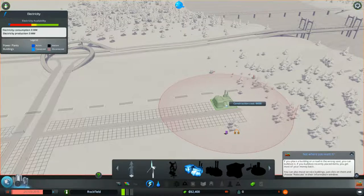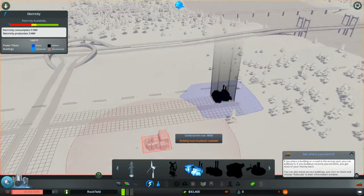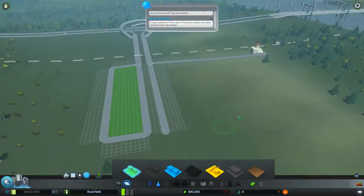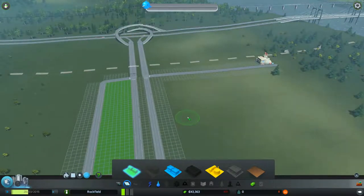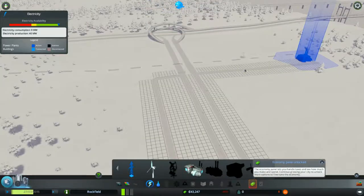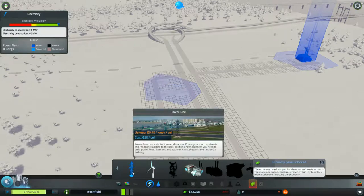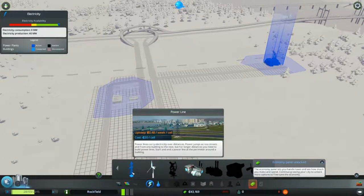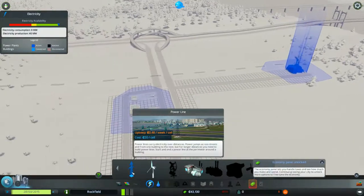Also, if you want to place a water tower or anything that generates water for your residents, don't build it near this area because the water will be polluted and your citizens will get sick. Now I have my power plant. If I start running the game, there'll be lightning icons on the residential houses because I need to build power lines — the blue area shows the power plant isn't connected yet.